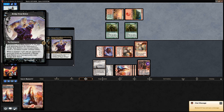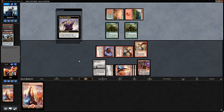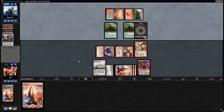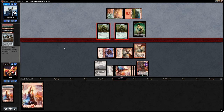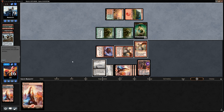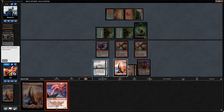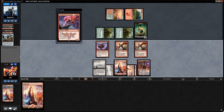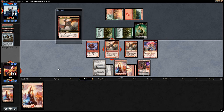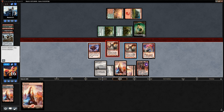We see Bridge from Below for the first time — a weird card that essentially makes a 2/2 zombie token whenever one of their creatures dies. Vengevines go face, that's fine — we'll take it. We untap, draw Thunderbreak Regent — a nice cherry on top. We can deal six damage to our opponent with the two Scourge of Valkas triggers, then attack for the win. We don't even need to loot with Sarkhan. Sweet — opponent got a bit unlucky in games two and three, but sometimes these graveyard decks sacrifice consistency for explosive starts.